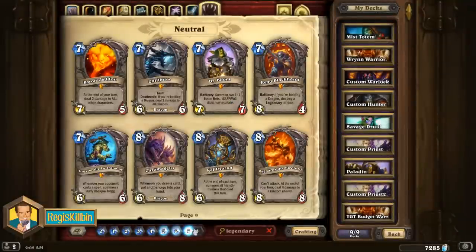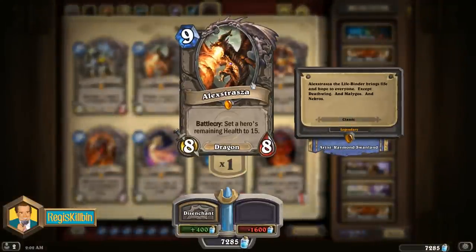The fifth best legendary to craft is the almighty nine mana Alexstrasza. This 8/8 dragon has a cool battlecry: she sets a hero's remaining health to 15. Sometimes you can use that against a full health opponent to do an instant 15 damage and put them in lethal range. Sometimes you can use it on yourself for up to a 14-point heal to stabilize against aggressive decks. This is most often used in Control Warrior lists and by Freeze Mages to set up lethal damage, but Alexstrasza fits in a lot of different decks and is just an overall very strong card with one of the most powerful effects in the game.